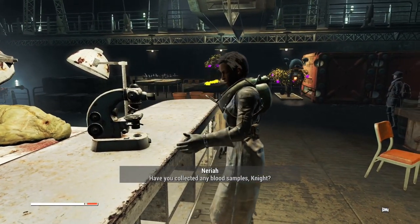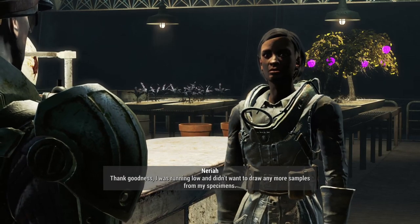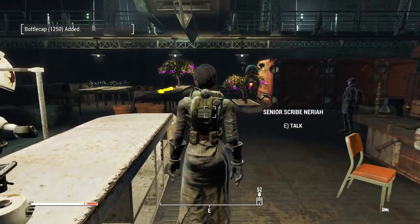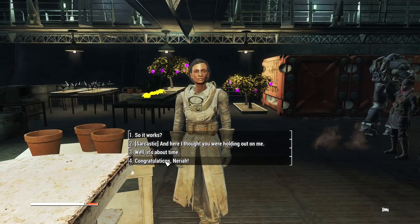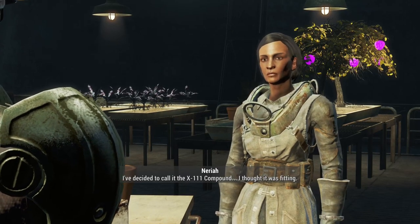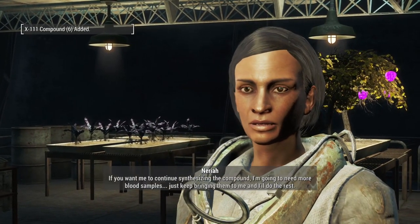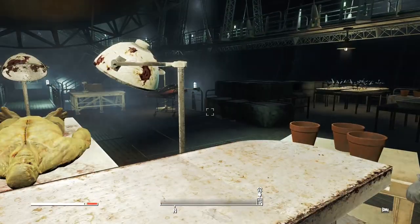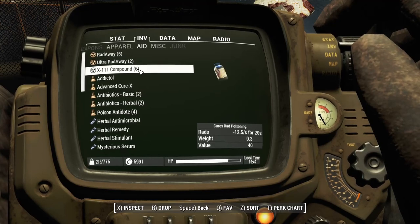Scribe Nariah asks: 'Have you collected any blood samples, Knight?' Yes - loads of them. She's pleased: 'I was running low and didn't want to draw more samples from my specimens - here's some caps for the trouble, 1250.' She's created the compound and named it the X-111 compound. She'll need more blood samples - just keep bringing them and she'll do the rest.